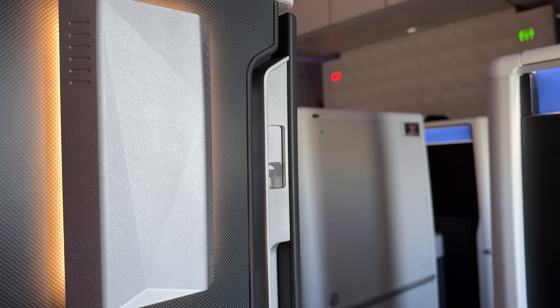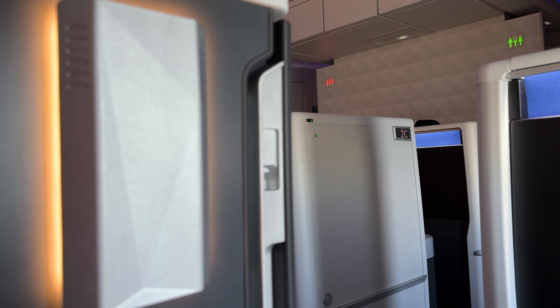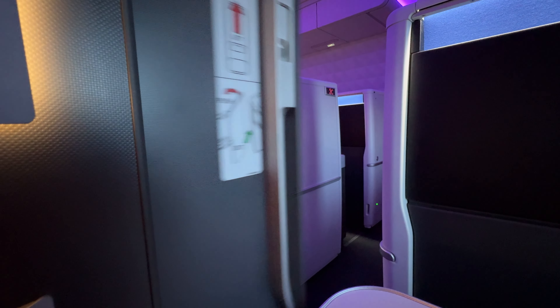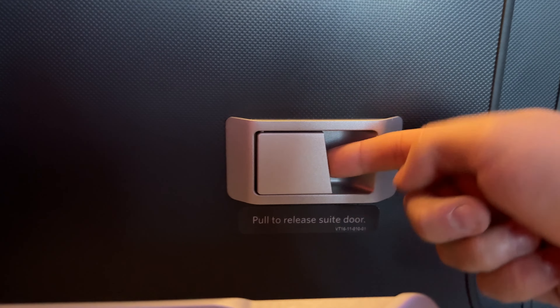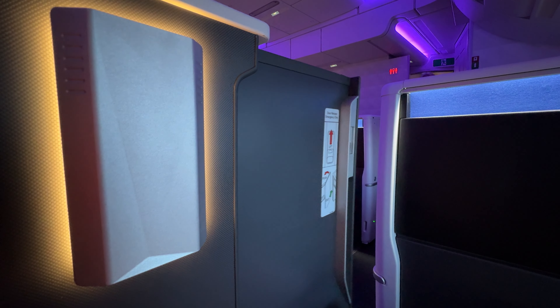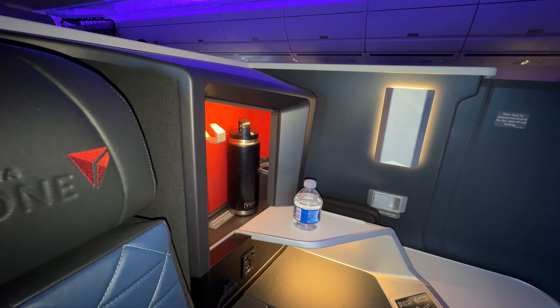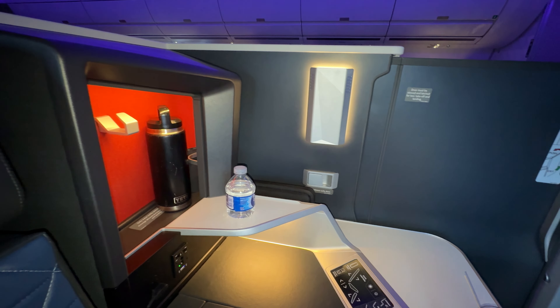With our meal finished, the crew comes through to take up our plates. At the same time, they also unlocked one of the best features of our suite — the door. Pulling on the handle slides the door shut, our private suite now sealed off from the rest of the cabin. Of course, it's not a full enclosure, but having a private space feels fantastic.